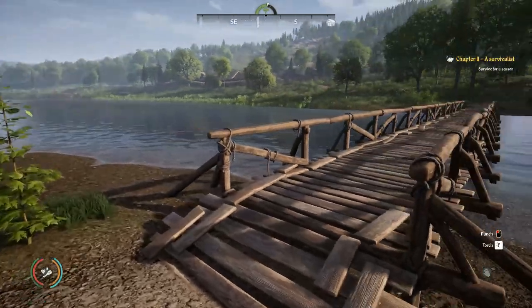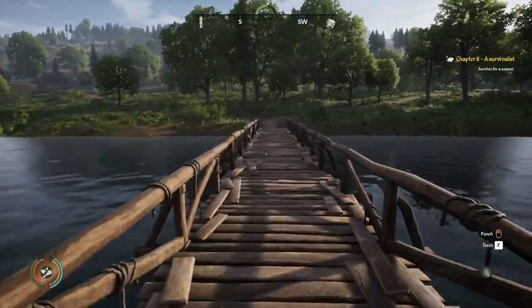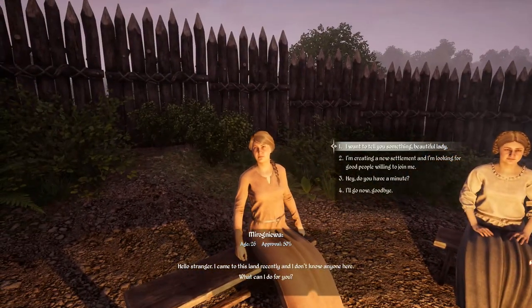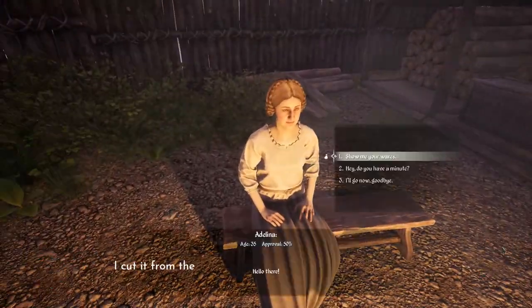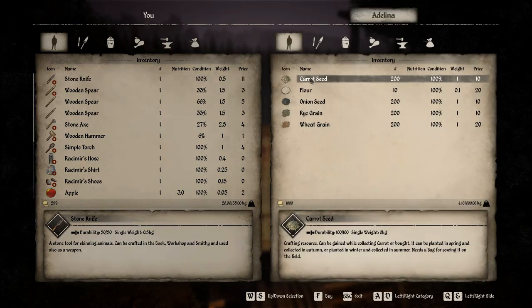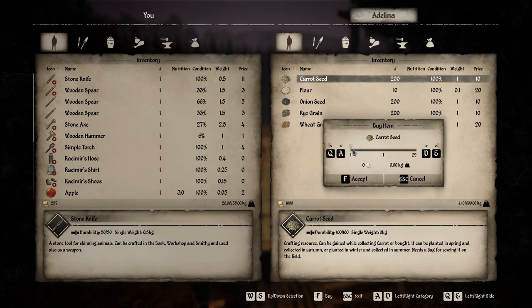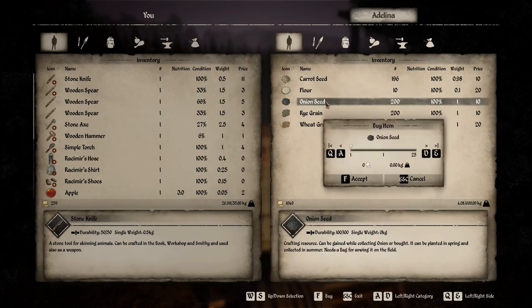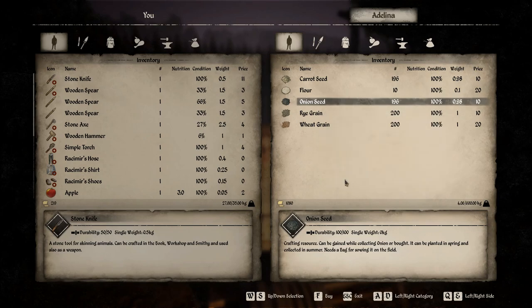I want to rush over to the other town before it closes. There is a lady in that town that sells seeds, which is great. Carrot seeds — awesome! So I do want to buy some. I'm thinking we're going to do four carrots, and also four onions. Keep in mind, guys, these are pretty pricey, so you want to have a little bit of cash before doing this.